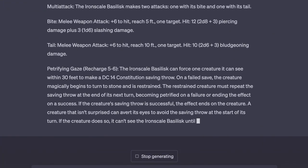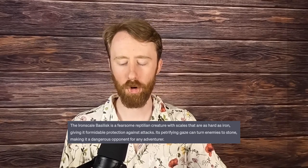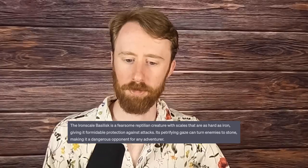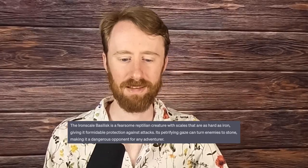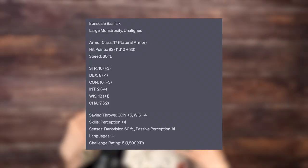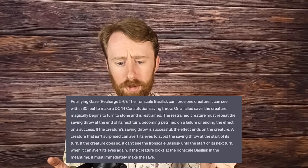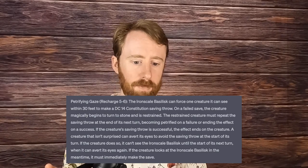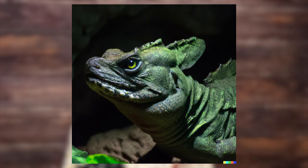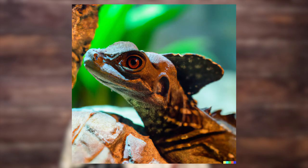Number 9 is the Ironscale Basilisk, a fearsome reptilian creature with scales that are as hard as iron, giving it formidable protection against attacks. Its petrifying gaze can turn enemies to stone, making it a dangerous opponent for any adventurer. This CR-5 monster has pretty much standard bite and tail attacks, but also has a rechargeable Petrifying Gaze ability which could cause creatures to become petrified. This can be alleviated by good saving throws or simply not looking at the basilisk. However intimidating that may be, remember that it's really just a lizard. In fact, it's kind of cute — unless that's what it wants me to think.